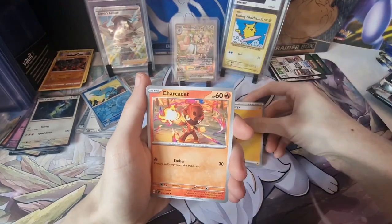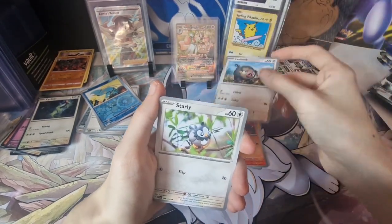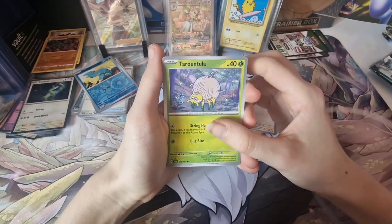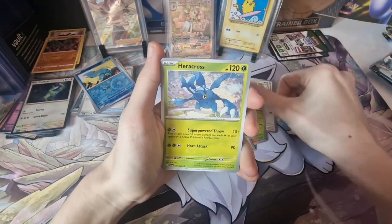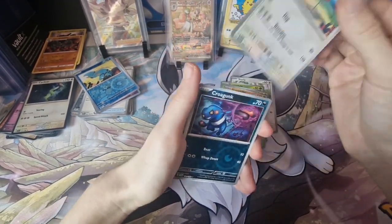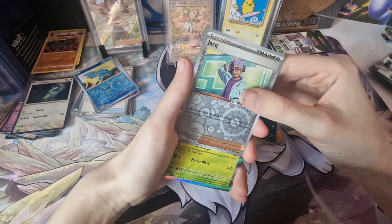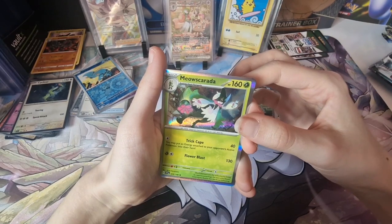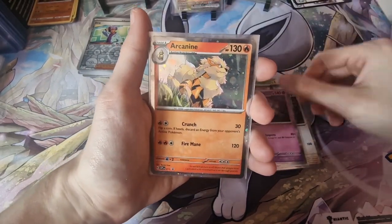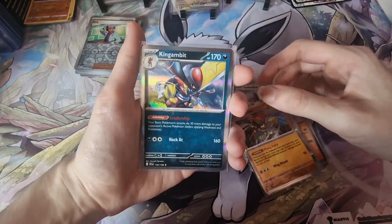Lightning Energy — nice. We got Charcadet — how do you say that? Lechonk! Gotta be lucky if we got Lechonk, 'cause they're cute. I just hit my camera. Starly — this Starly card is so cute. Tarountula. Heracross. Croconaw. Flamigo. Croconaw. I need to stop, I know. Jack — that's how I'm gonna say that. A Meowscarada! Cyclizar. Houndstone. Of course the Arcanine. Maybe I opened the wrong one. Indeedee. Hawlucha. Iron Hands. And Dondozo.